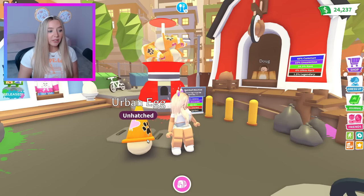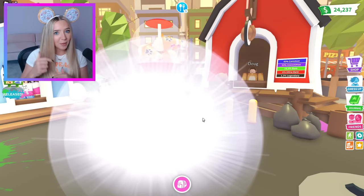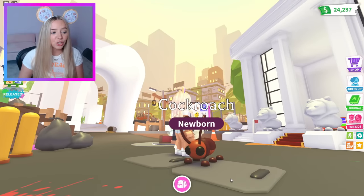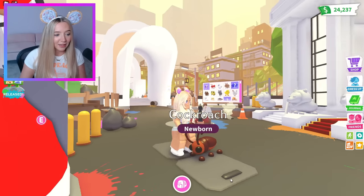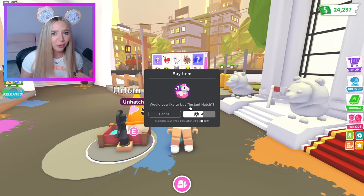Let's not waste any time and hatch our very first urban egg. Comment down below what you got from your very first urban egg hatch. I got a cockroach — of course I would get a cockroach. This is just a representation of my luck. We still need the other bug, which is that little bottle fly.